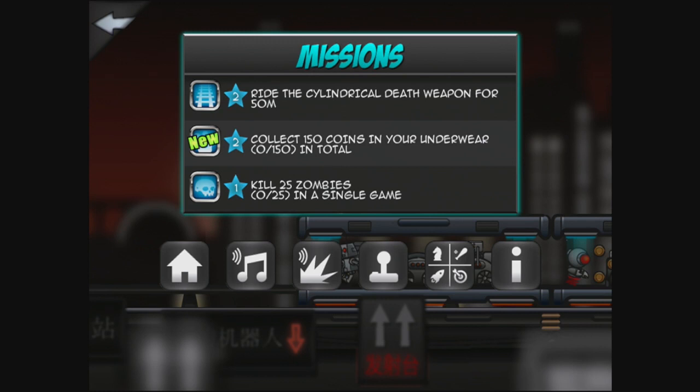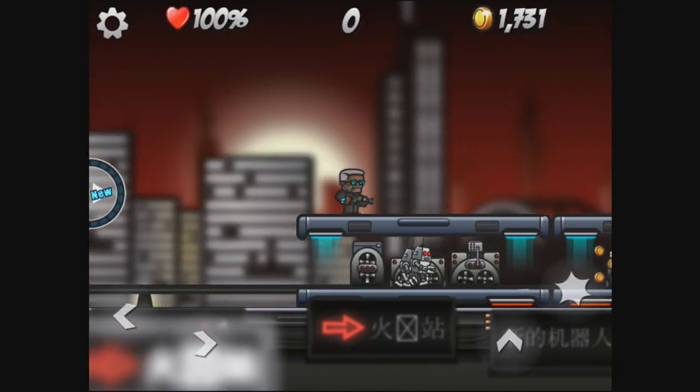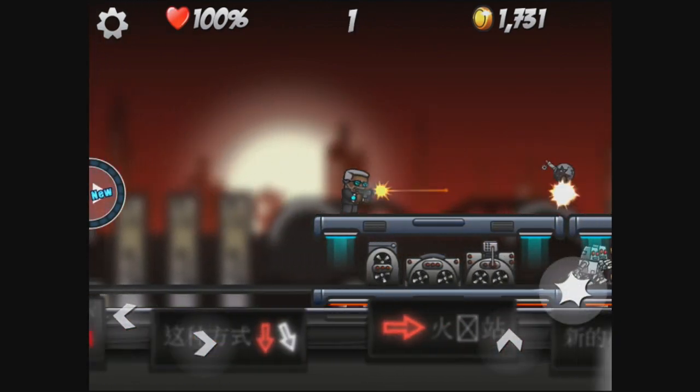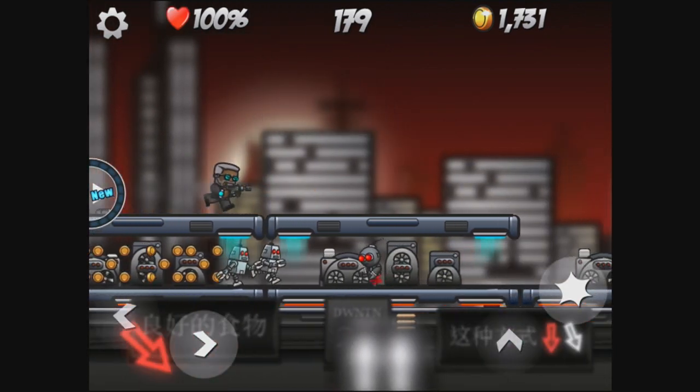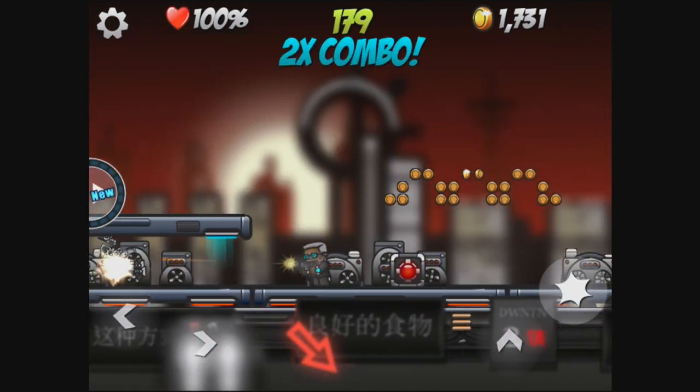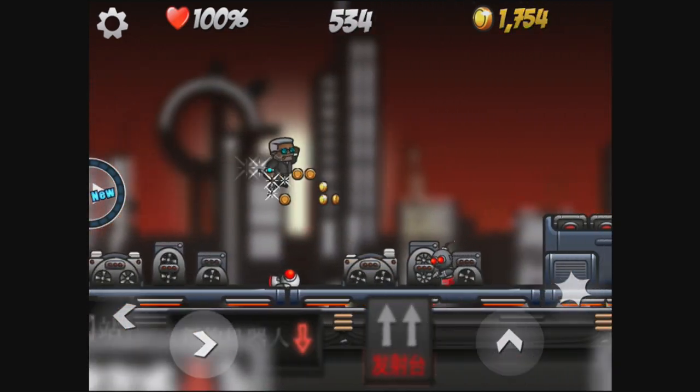So we've got missions like: ride the cylindrical death weapon for 50 meters, collect 150 coins in your underwear, and kill 25 zombies in a single game. Pretty straightforward stuff. You'll notice we're not actually in a zombie world — when it starts you off, it starts you on a random stage. This one is the future stage, and the other I've encountered is a sort of undead graveyard type of deal.